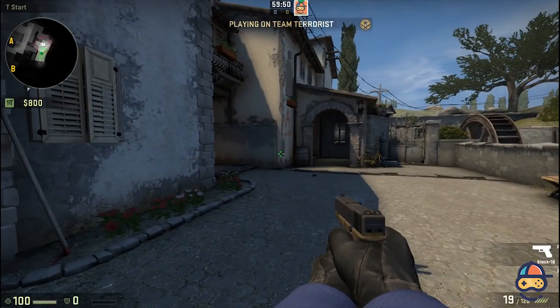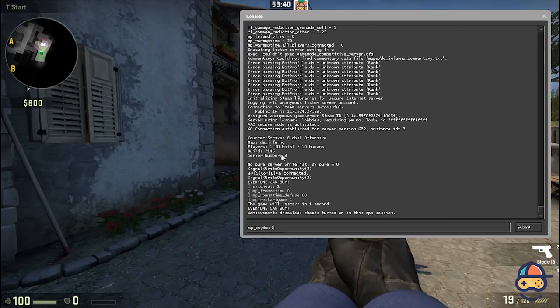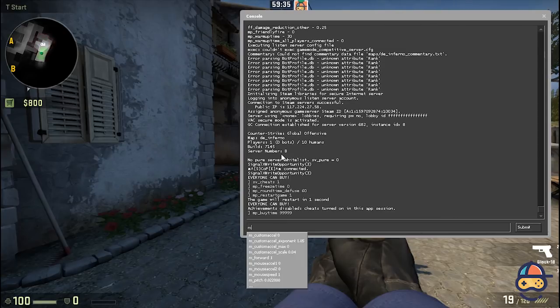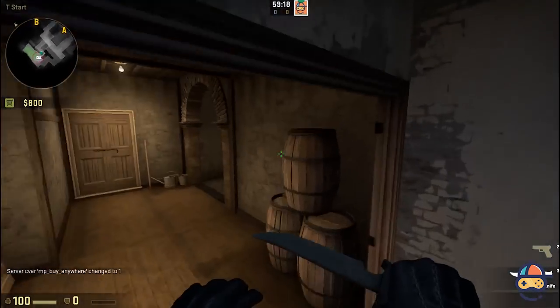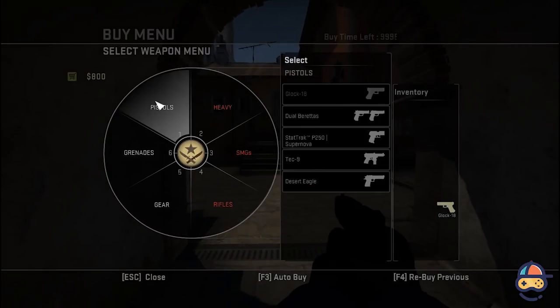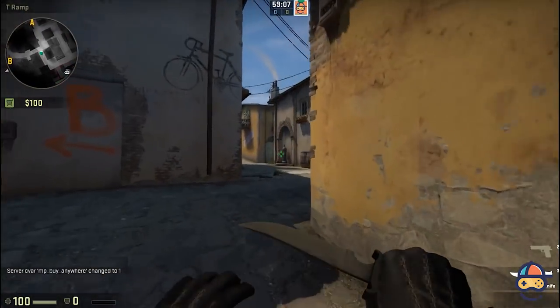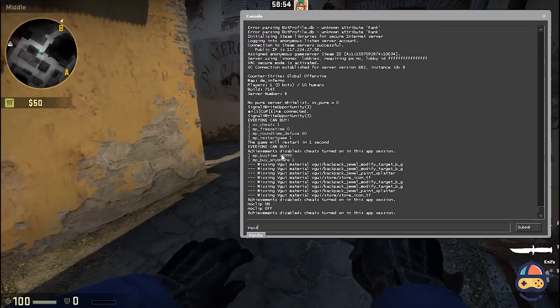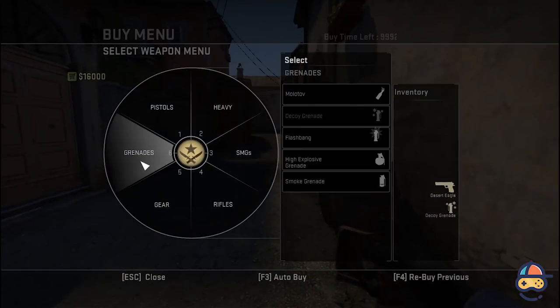Now use the command mp_buytime 5999. This command will help you to buy any time you want. After that, type in mp_buy_anywhere 1. With this command you can buy wherever you are, no matter where you are on the map. But to buy something you need money, so type in impulse 101 in the console and you will get $16,000, which is enough to buy anything.